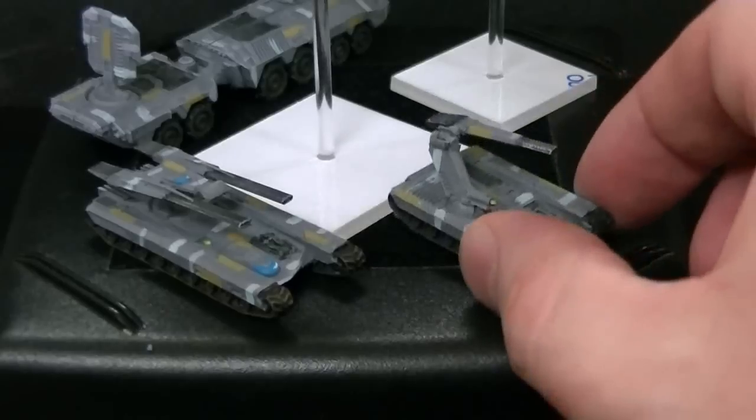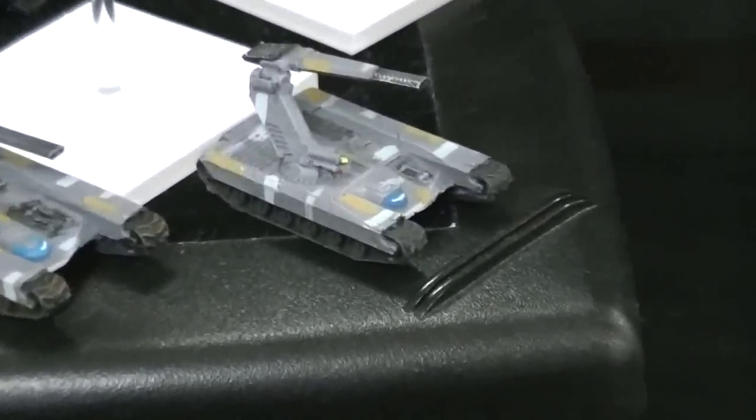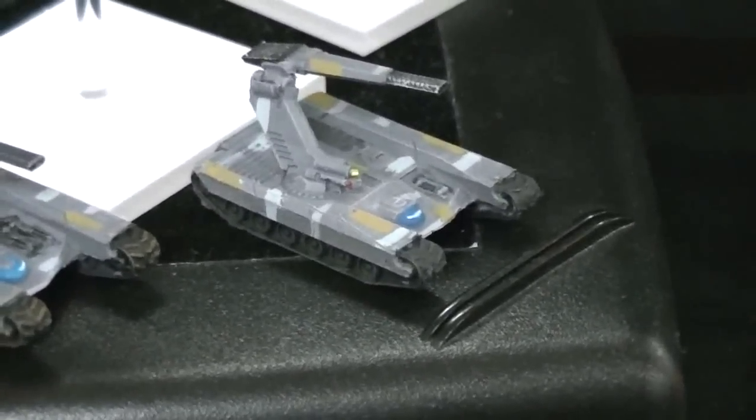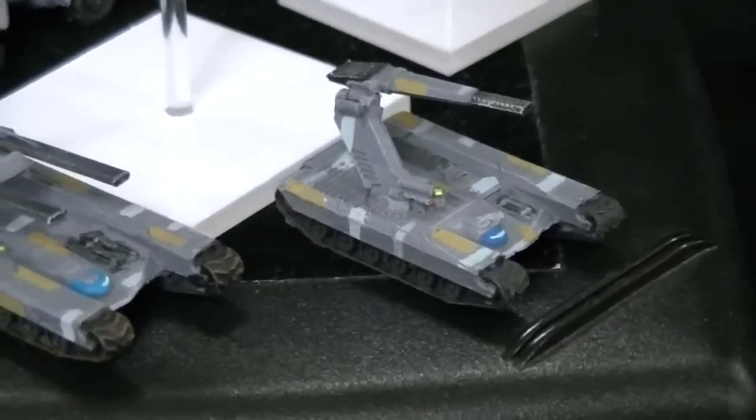These smaller tanks are the equivalent of a basic 28mm infantry from another game. This is a Sabre battle tank, which is a ground-to-ground heavy hitter with Energy 10 and a 2+ accuracy with its Avenger Railgun.